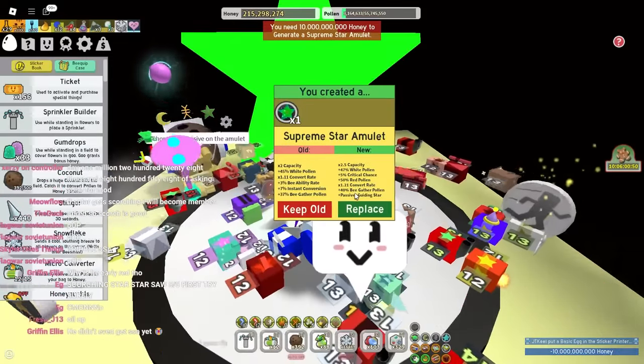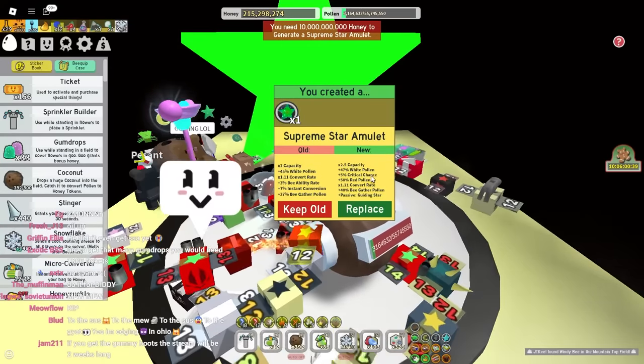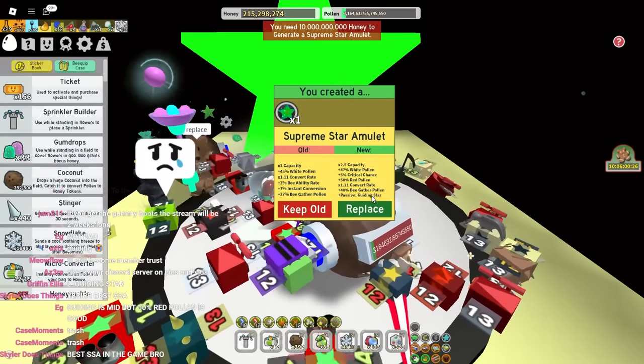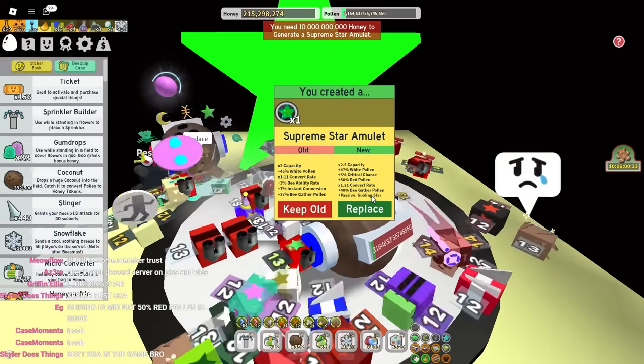We got nothing in here that says scorcher, so I don't think we got it. We got 2.5 times capacity, critical chance, 50% red pollen. Okay, that's good. Trash! Someone just said it was trash, and then the next guy in chat said it was the best thing in the game.